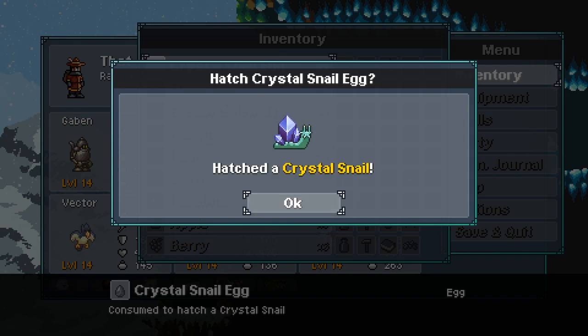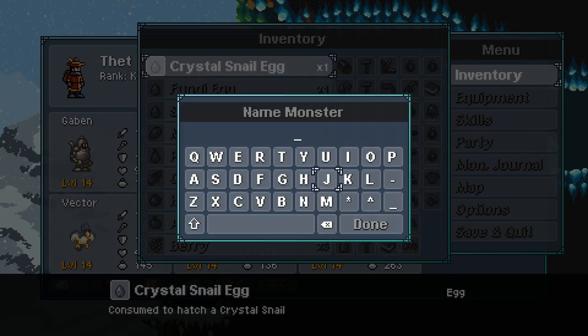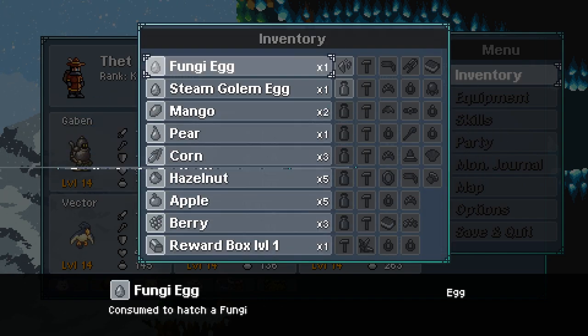Crystal snail — I mean, that is what he is, he is a crystal snail. We will call you Gary. Let's go Gary — I've got to see what you guys can do.